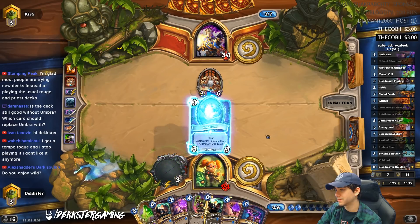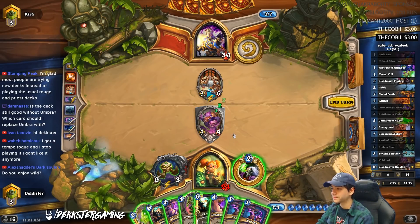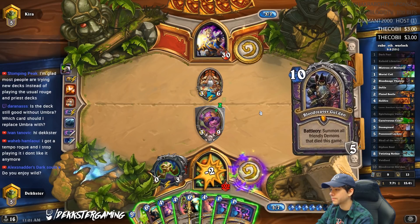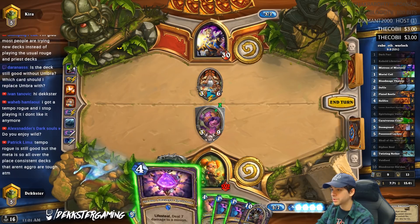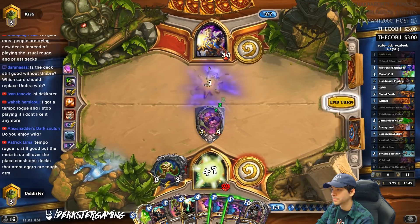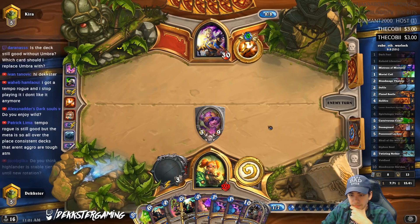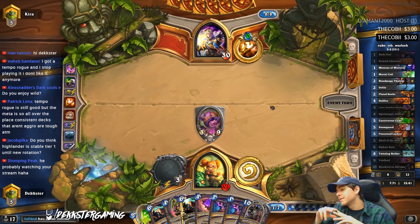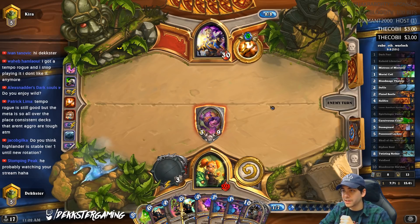Good demons are hard to find. Okay — two Dark Pacts, so we just need a Doom Guard in hand and 10 mana. Let's tap. Gul'dan's not gonna be that great and we're getting to the point we're gonna have to waste a card — maybe we just do this now. Do you enjoy wild? It's fun. Usually if I feel like the standard meta is a little stale I'll hit legend and then switch to wild.